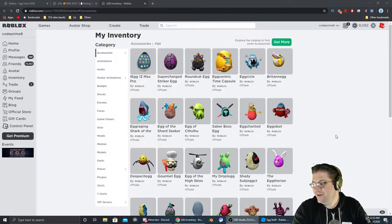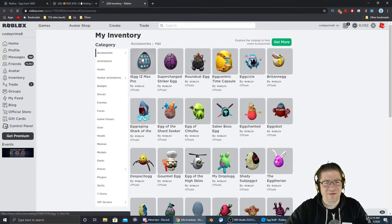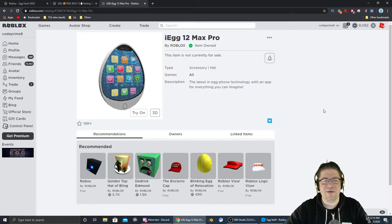Wow! So I spent a lot more time in that game than I probably should have. Just go talk to the guy in the van and that's it. You don't need to collect all the other eggs — you just need to talk to that guy and then decode three or four of the towers and that's it. Right there — I got the iEgg 12 Max Pro. It was on sale.